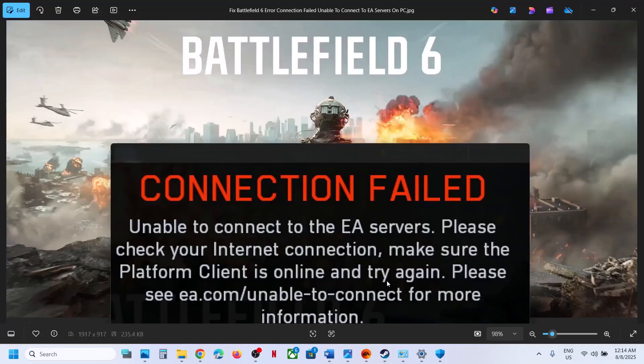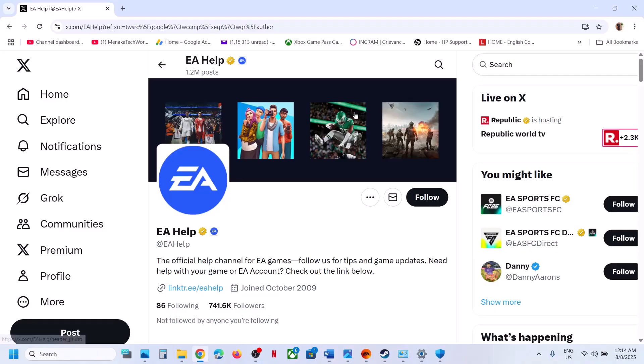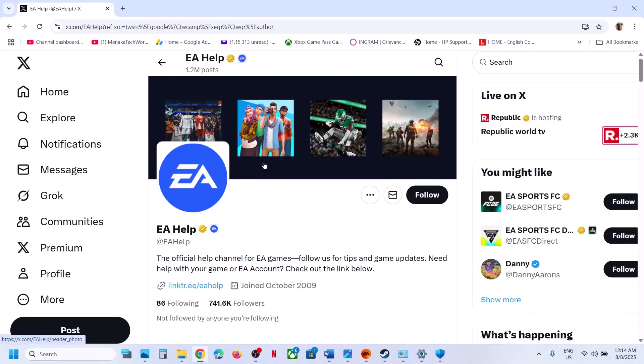Before trying any troubleshooting steps, first go to the EA website or the EA Help X account and check if there is any kind of outage. If there is an outage from EA's side, they will let you know on their X account page or website. If there is an outage, no need to perform any steps — we have to wait until the outage is over.